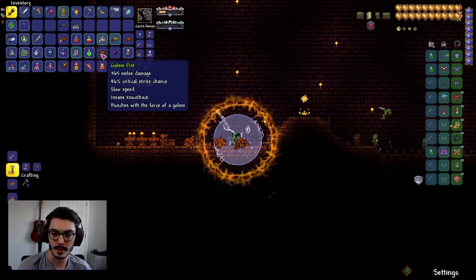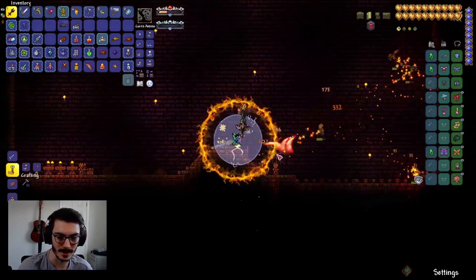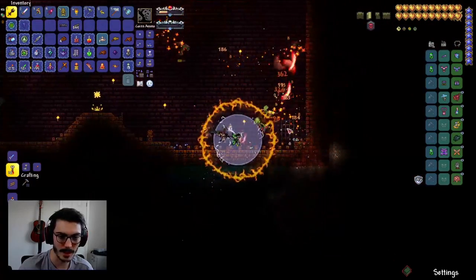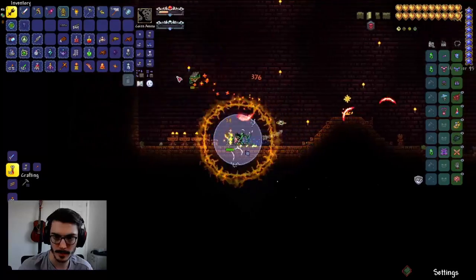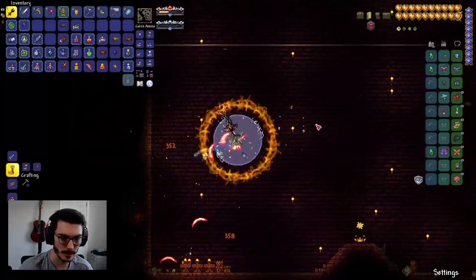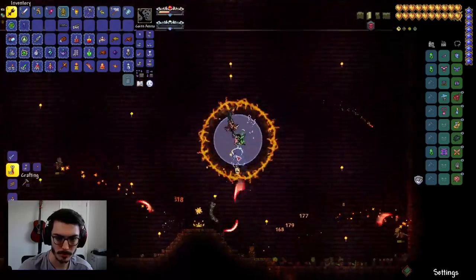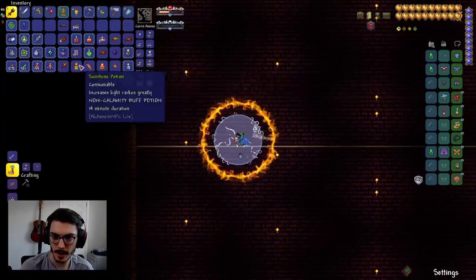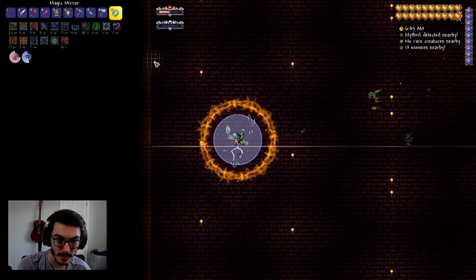We got two golden fists and a bunch of beetle husks. How did we get essence of sunlight? Hey, Golem is defeated! We have the picksaw — it means we can get the actual stuff, which is awesome. I'm very excited about that. Going to go ahead and head back and drop all this stuff off real quick.